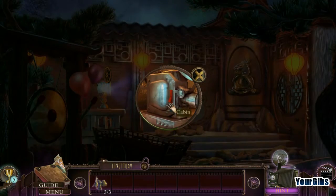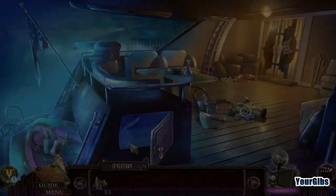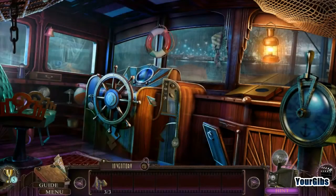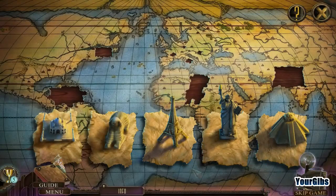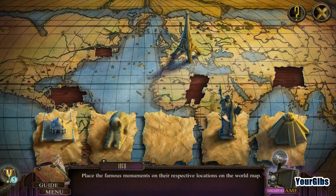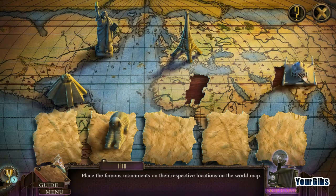Where did I have to put that stuff? Is it the bridge? Yes, I think it was the bridge. Let's look here: place the famous monuments on their respective locations. I definitely know this goes to Paris, this one to New York, Chichen Itza goes to Mexico, and the Taj Mahal needs to go there.